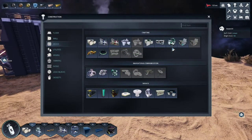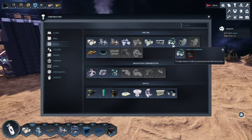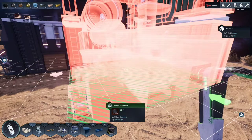Open up your construction menu and select device. On the top right-hand side of crafting, you will find your robot assembler. Let's go ahead and place that down.